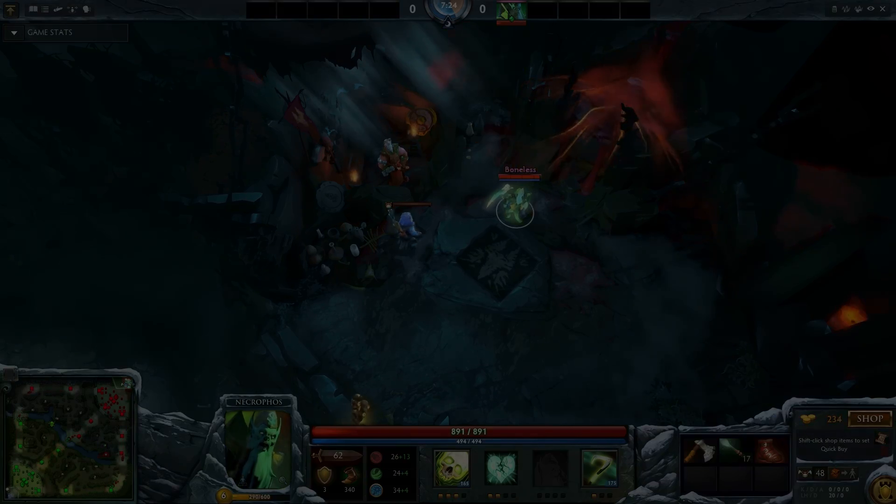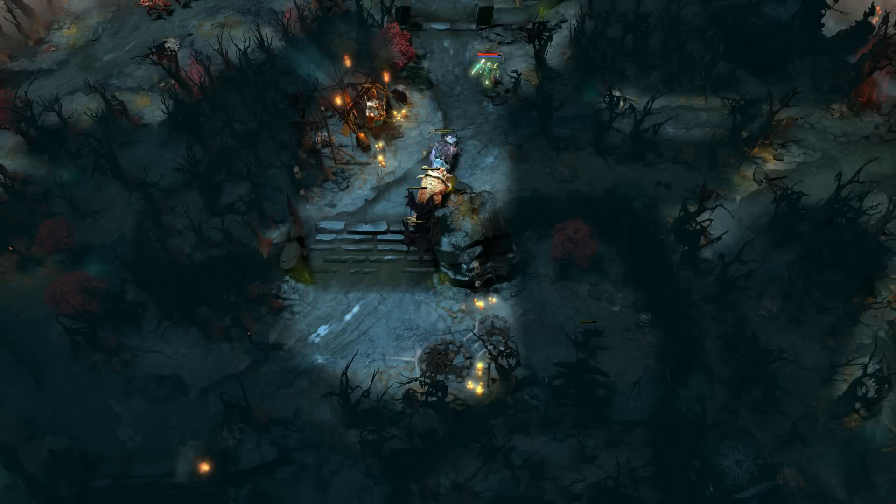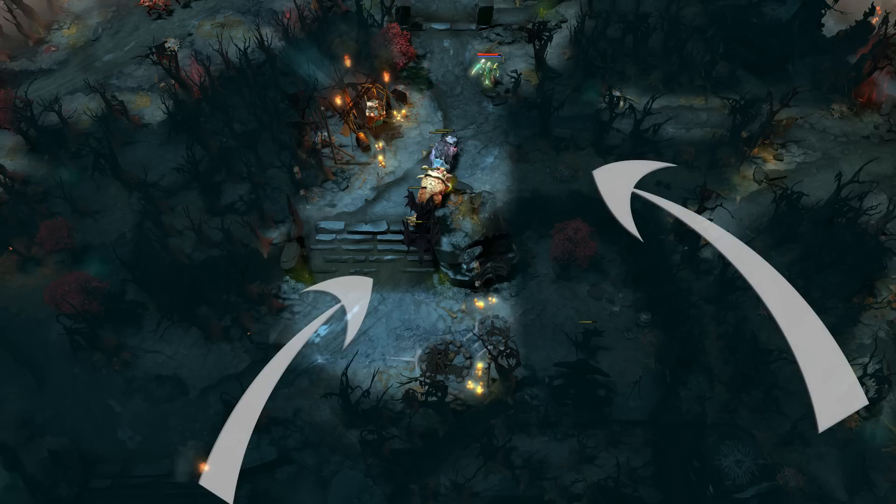Also keep in mind you have gold to spare in the beginning in case you need a Sentry Ward. Now let's imagine a scenario where you're trying to farm the ancients and the enemy support realizes what you're doing, so they smoke up and try to gank you. You should try whenever possible to position yourself up here as far back as possible. The enemy support duo can come from two directions: if they come in from this side by the rune they will walk into a big wall of ancients, and if they come in from the bottom lane then there's a good chance your off lane will break the smoke.